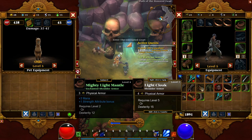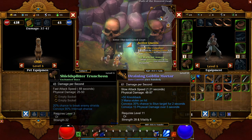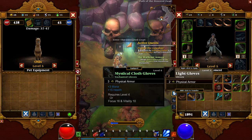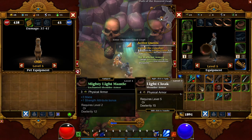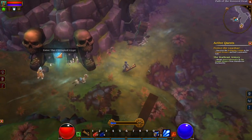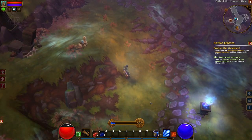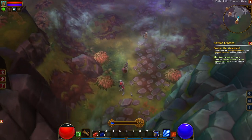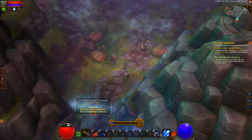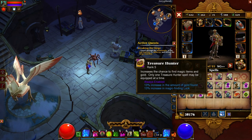Item identification: most items will identify themselves if you're patient enough, as they will identify at certain levels. Sometimes you may want to identify a piece of gear earlier with scrolls if you think the item is a genuine upgrade, but if it's just one or two levels away I would opt to wait it out, especially at lower levels where gold is low and you'll likely want that gold for healing and mana potions over identification scrolls.